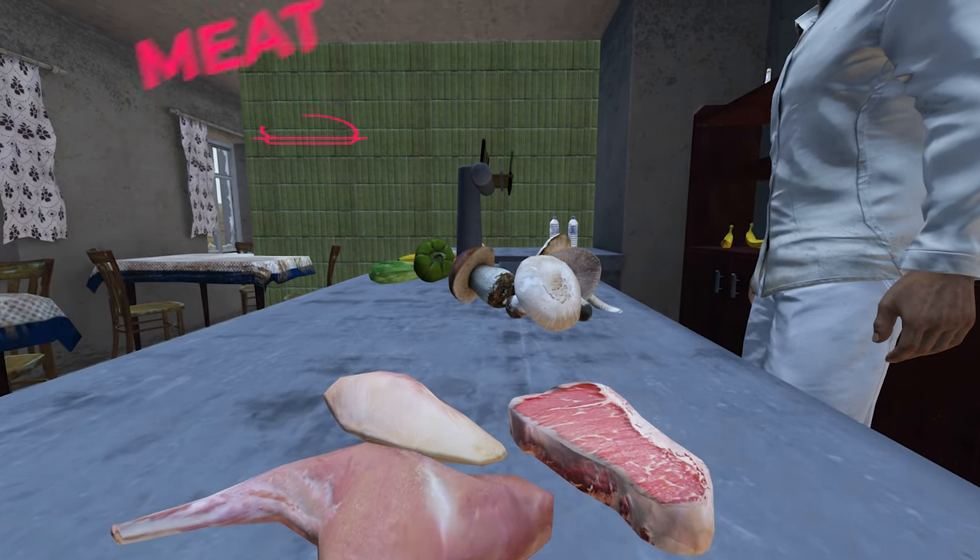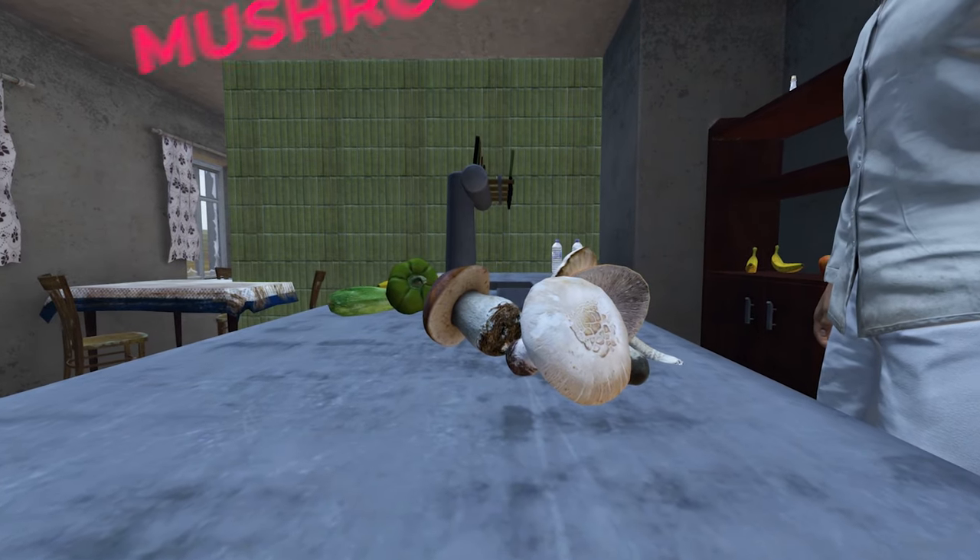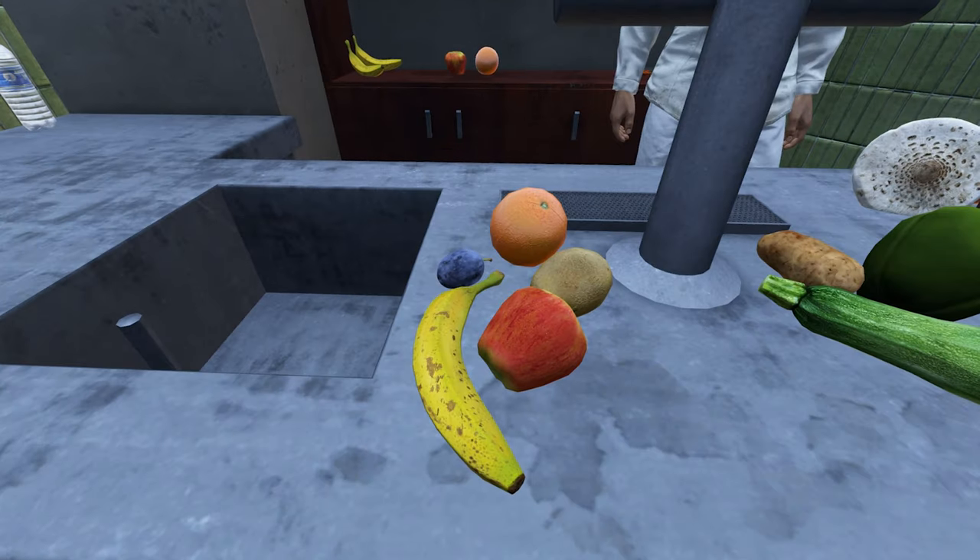The four main food groups that you can cook are meat, mushrooms, vegetables, and fruit.